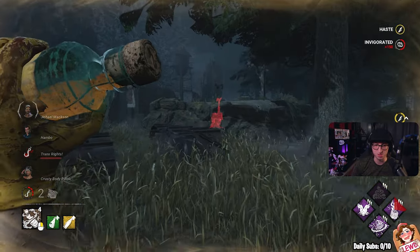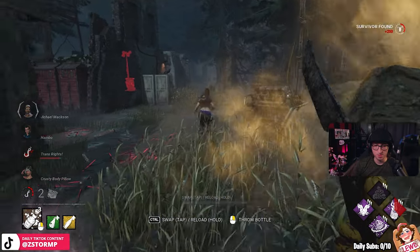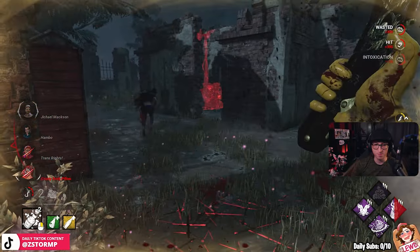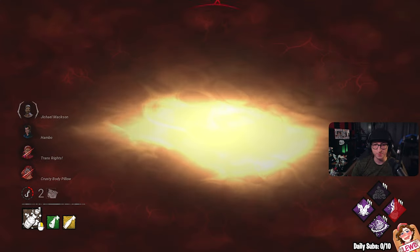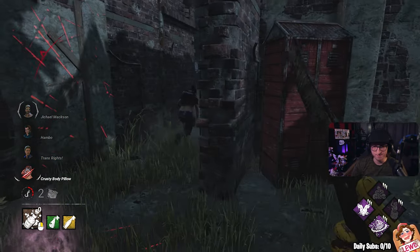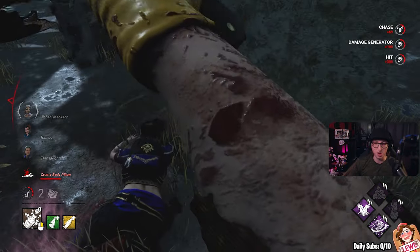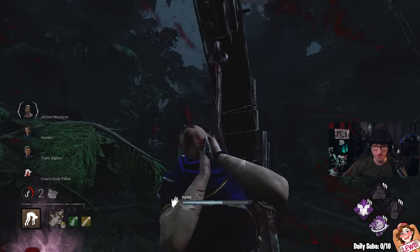I have to leave that gen, I need to go to these. Keep an eye on those — should be all right. They're still in that corner. I keep going down generators. I think I need to kill the Ace if I want to win this game, but we have got NOED for end game.